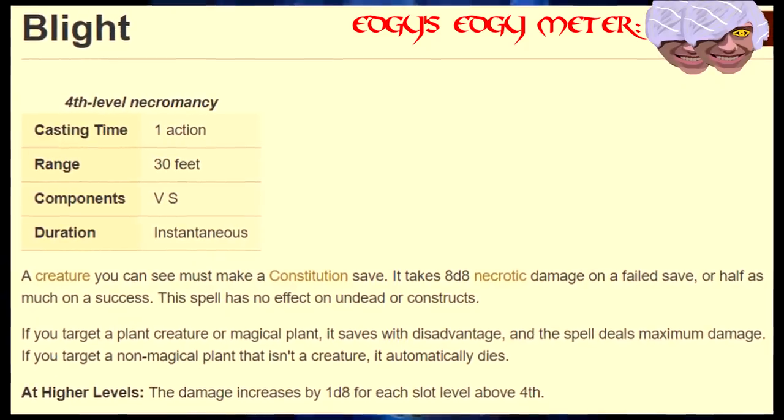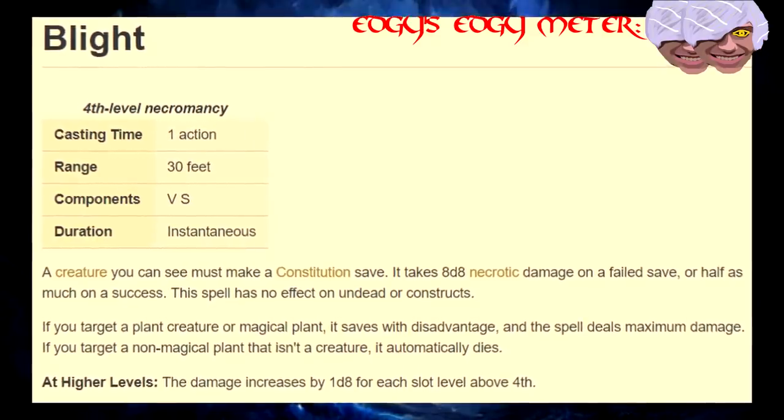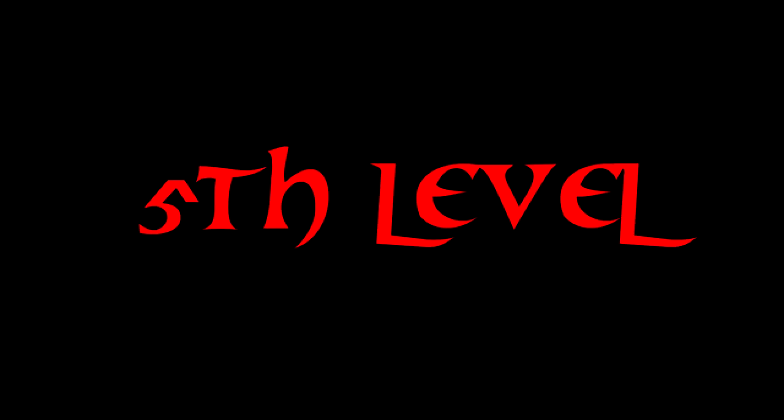Fourth Level! Blight — decent damage, but the plant thing is pretty damn rare, although when it does come up, it's almost guaranteed 64 damage. Shadow of Moil — I just don't put much stock in spells that require concentration, yet put you in situations where you're likely to get hit.